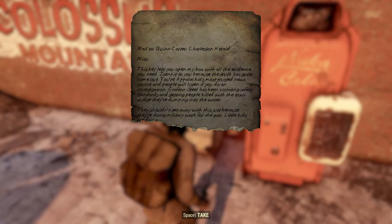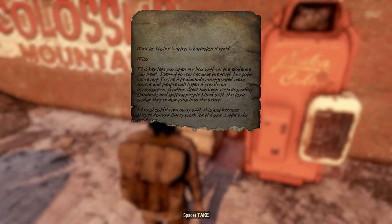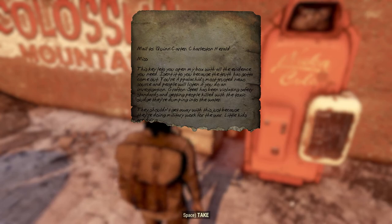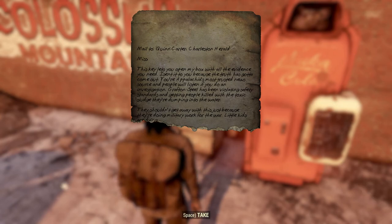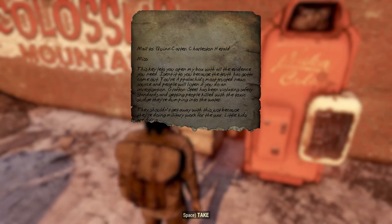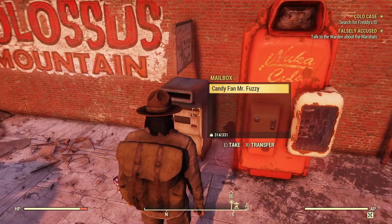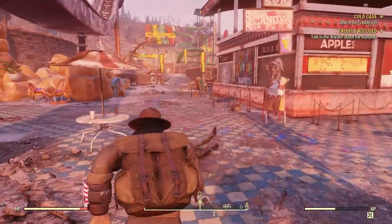Letter to the media — mail to Quinn Carter, Charleston Herald: 'The key lets you open my box with all the evidence you need. I sent it to you because the truth has got to come out. You're Appalachia's most trusted news source. Grafton Steel has been violating safety standards and getting people killed with a toxic sludge they're dumping into the water. They shouldn't get away with this just because they're doing military work for the war — little kids are dying.' Holy crap, this is literally starting to sound like a conspiracy!